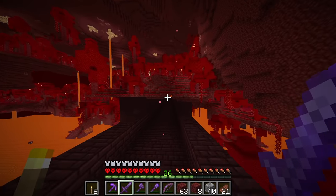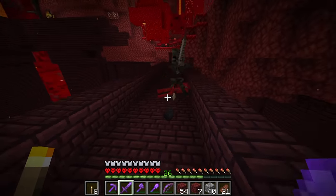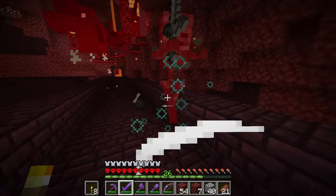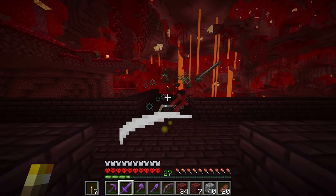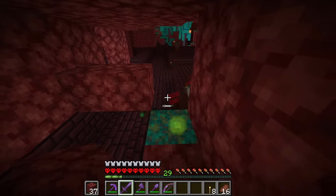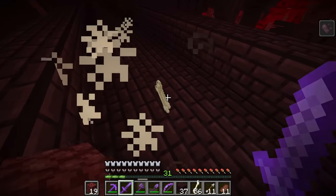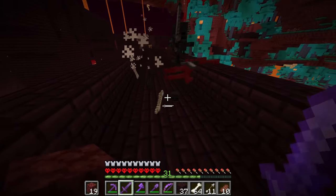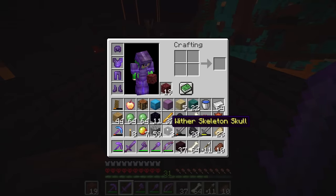We have made it to the fortress. Now all we have to do is try and find some wither skeletons. We have our Looting III sword — let's see if we can get a wither skeleton skull. No luck on the first few, but this may take a while. There we go, we have our first one. There's two, and there's three! We have all three, and surprisingly that was really, really quick.